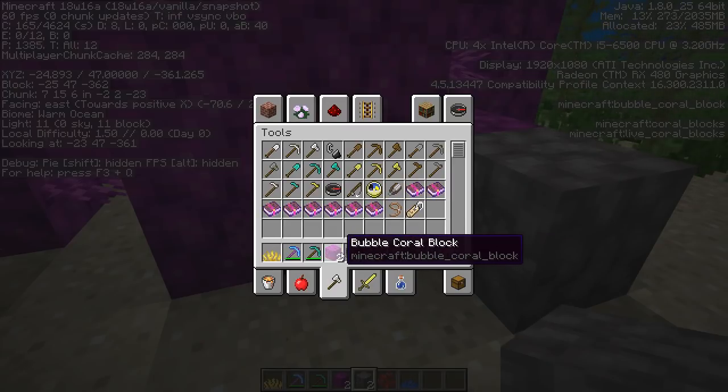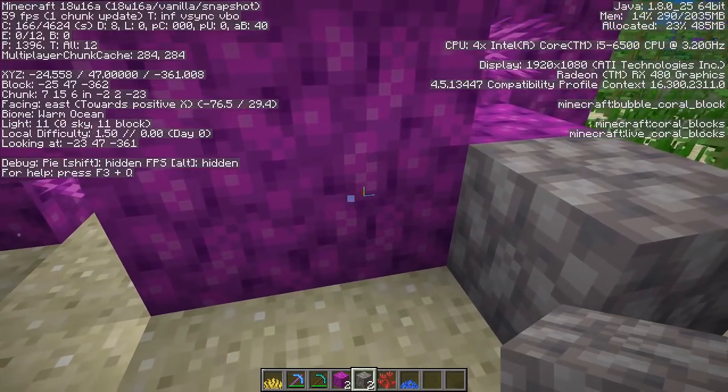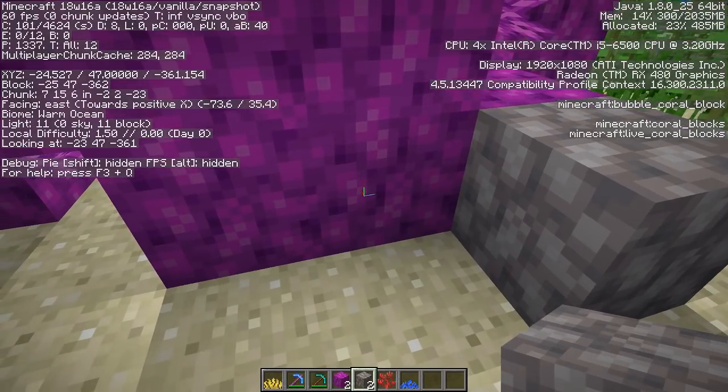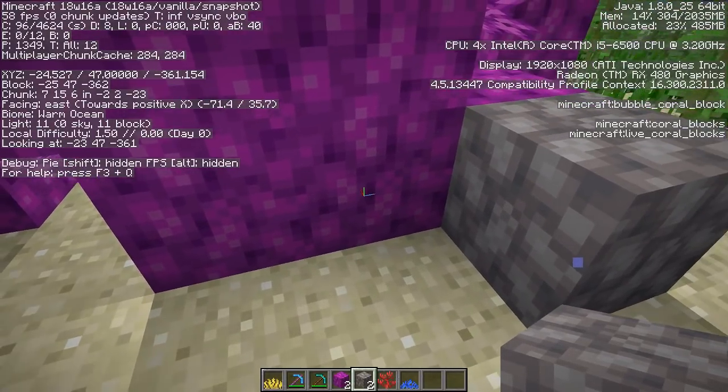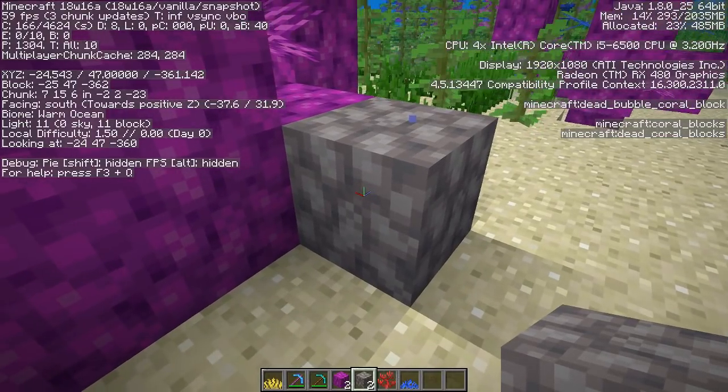They changed some of the block and name tags that come with corals. This one's called bubble coral block, and this one's called dead bubble coral block. Looking at it with F3, we can see it says Minecraft bubble coral block, underneath it says Minecraft coral block, and underneath that Minecraft live coral block. Switching between variations, the dead one now correctly says it is a dead variation.